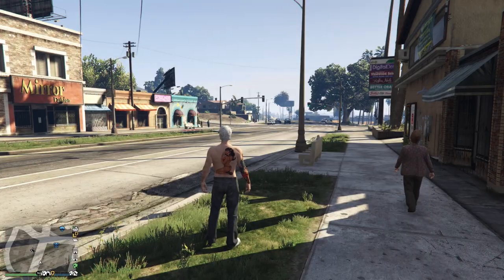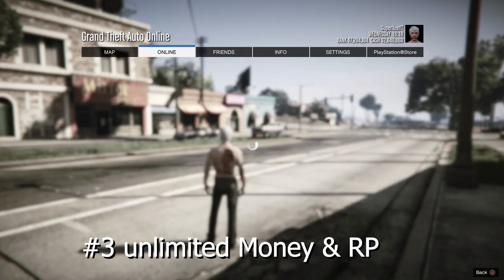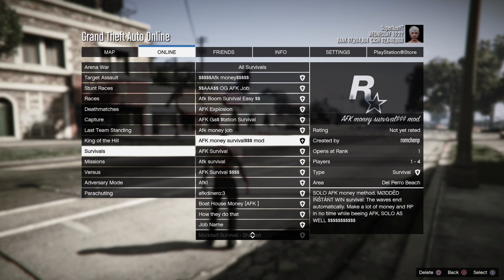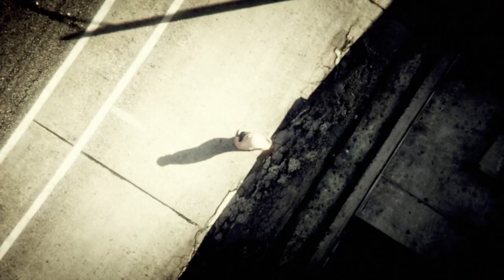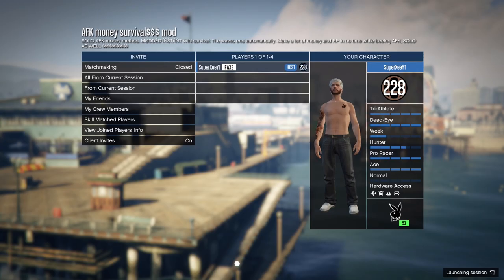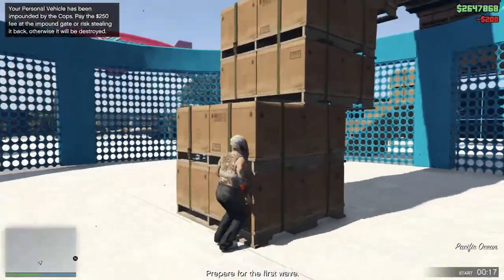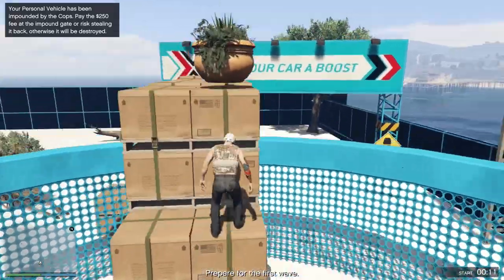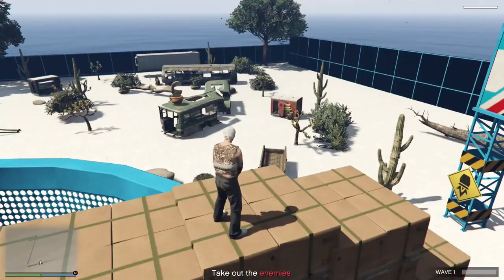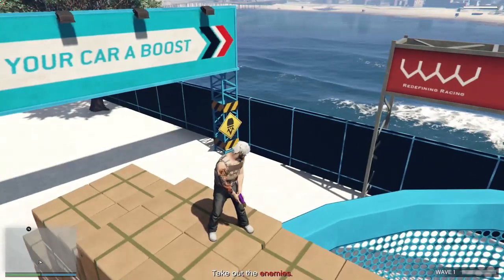The next method will give you unlimited money and unlimited RP. First, bookmark the job — the links are gonna be in the description, and there are many jobs in my Discord server as well. This one is the survival job I'm hovering over right now. Once you start the job, simply pull up the Open Atomizer and keep shooting — that's it. After about 10 minutes the job will be finished and you will get about fifty thousand and three thousand RP without doing anything. It's completely AFK. You need to have the Open Atomizer for any of these AFK jobs.